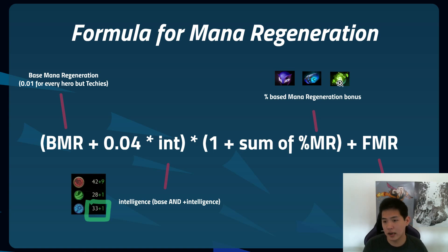Refresher Orb has a percent mana-based component as well as an intel bonus, but for the multiplier term it's only the percent mana regeneration that counts. At the very end you add in the flat mana regeneration from Basilius and Bottle.